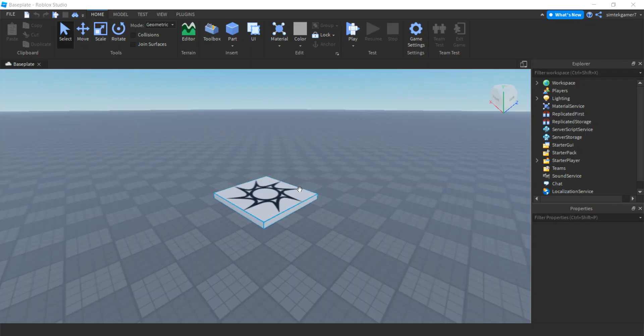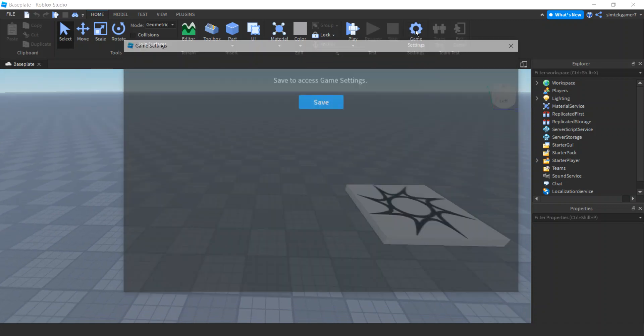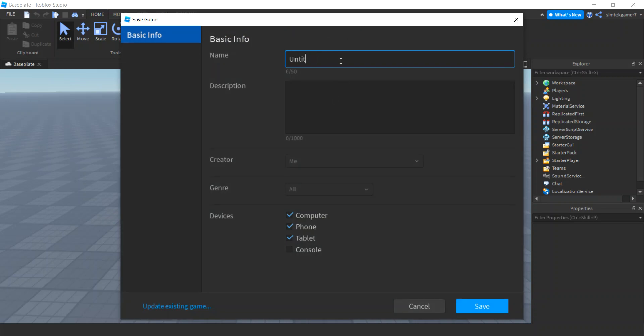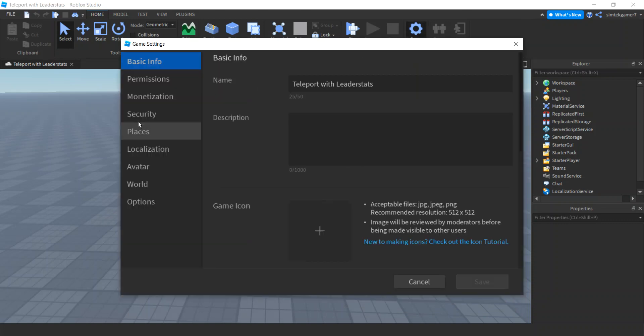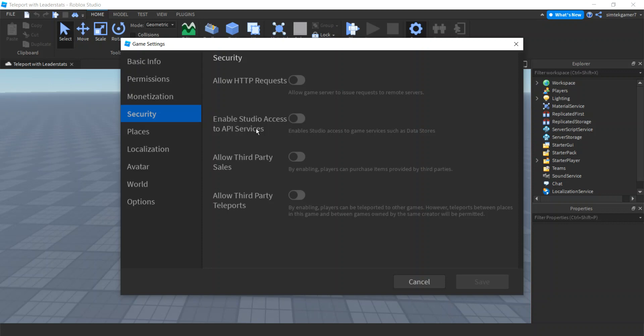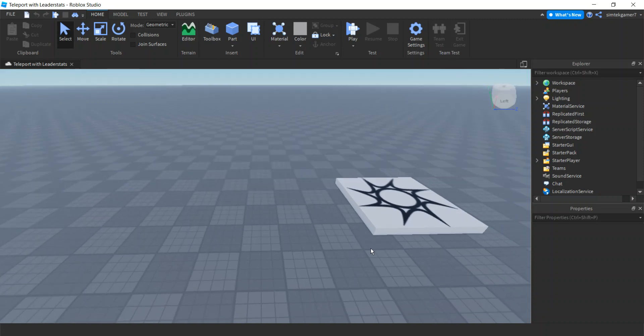Let's get started with a fresh world. The first thing I want to do is save my game using the asset manager, so I'll go to game settings and hit save. I'll call this 'Teleport with Leader Stats.' I'm also going to use the data store service, so go to game settings again, go to security, and enable studio access to API services. The data store is going to be across the entire experience, so when we add a place to our game we'll be able to access that data store. You don't want to send leaderstat data locally with the teleport service because it's local data and it can get hacked.